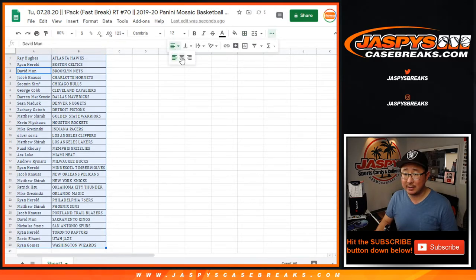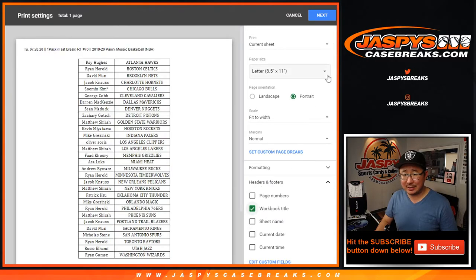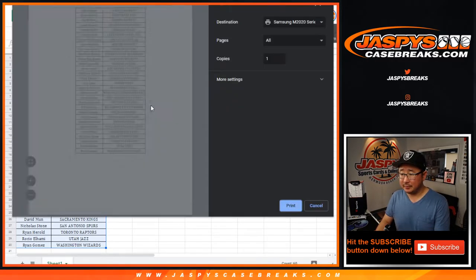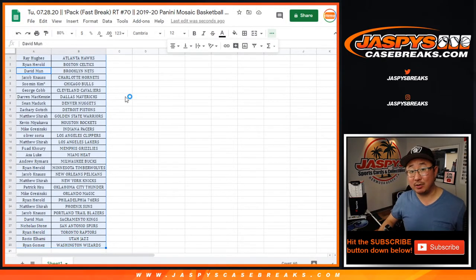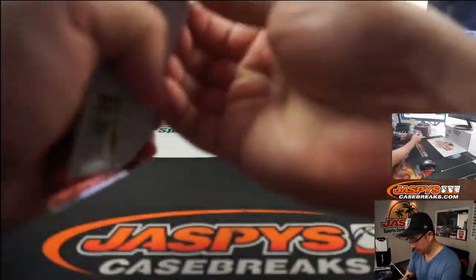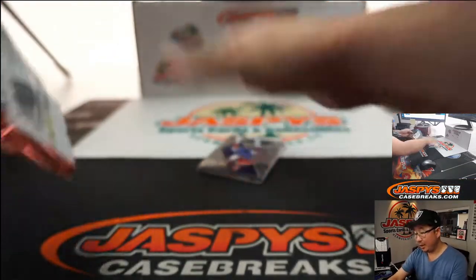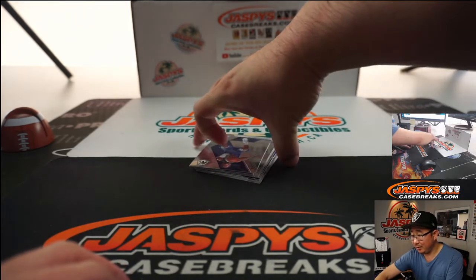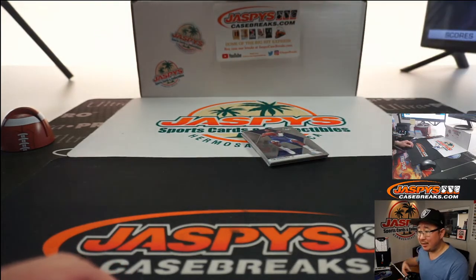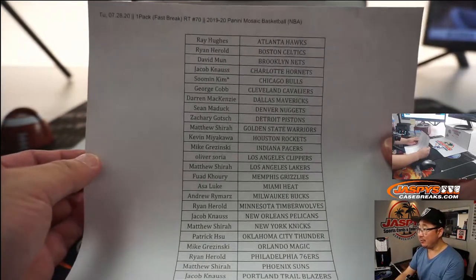No trades in little packs like this. Are the Phoenix Suns in the bubble? They're Team 22. Dust off your Michael Bridges rookie autos that you've been getting.